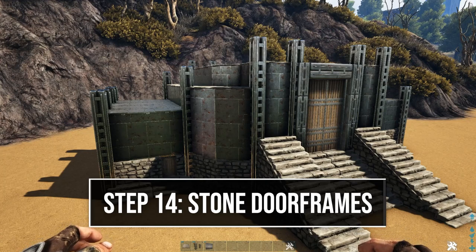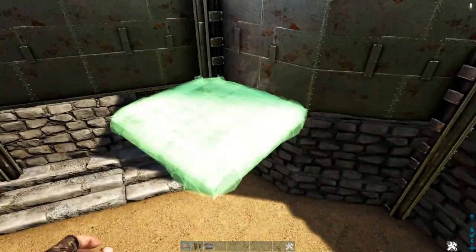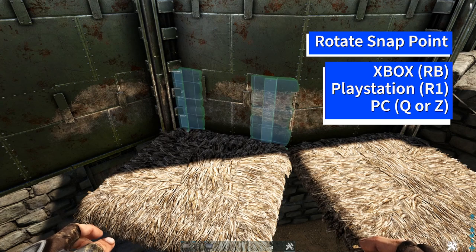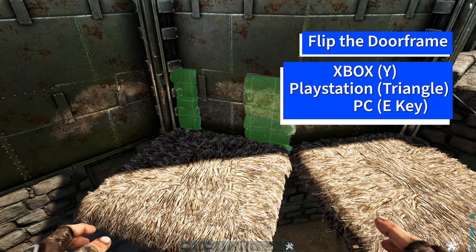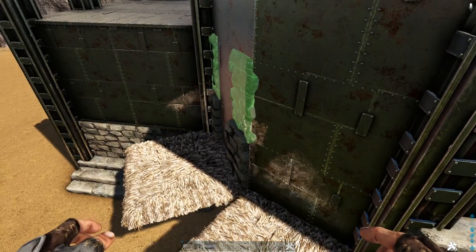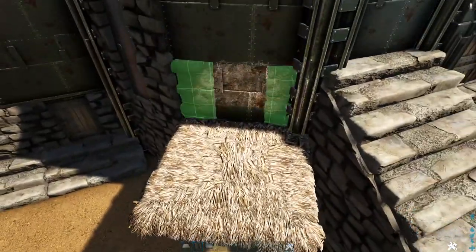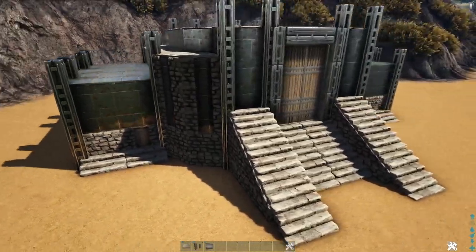That finishes the shell of our build. Now we're going around the outside to add more detail. Starting on the left corner, place a thatch ceiling at the bottom of each of the two metal walls. Get out a stone door frame, rotate the snap point, then flip the door frame around so you have the right orientation, and place it down. Add two more on top of that, being careful not to destroy the metal wall behind. Then pick up the thatch ceiling. Do this again on the right corner. Go around to the other three corners and do the same.